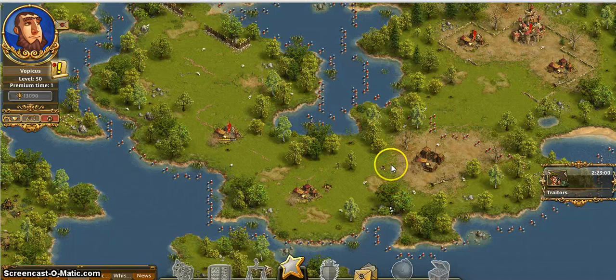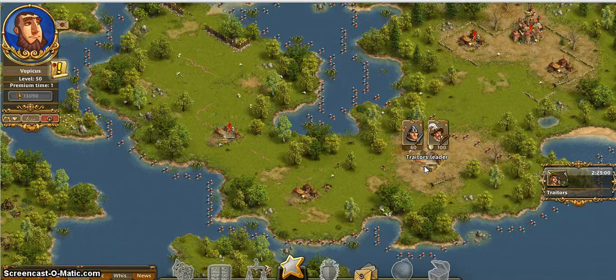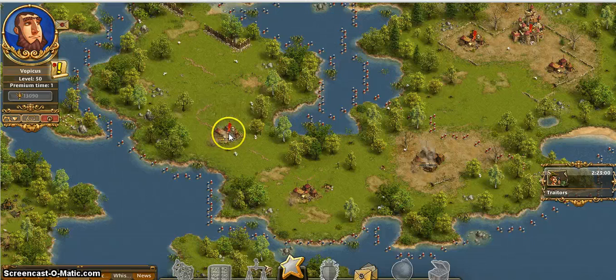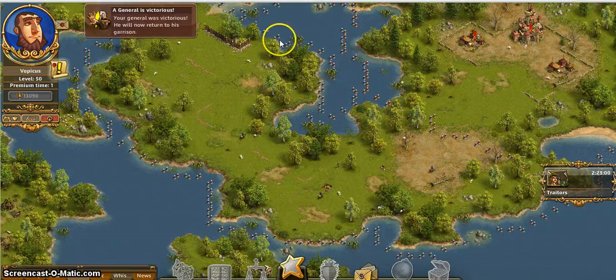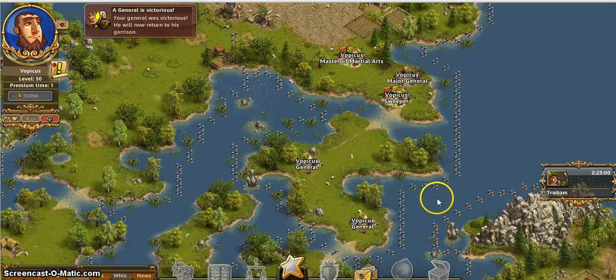I am going to be angry if it doesn't - Ninja power! It pulls down the camp at a significantly faster speed. And now it is time to start moving generals into position.